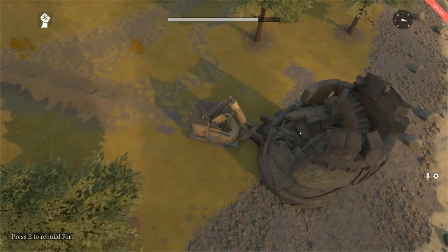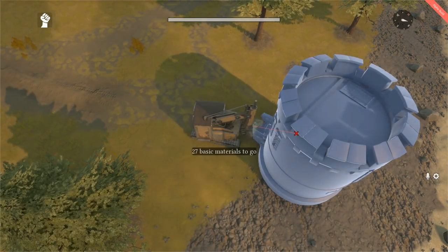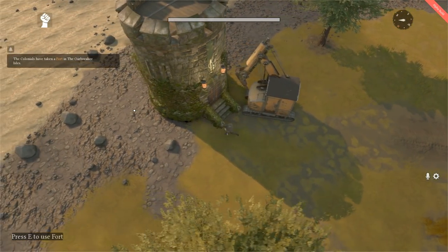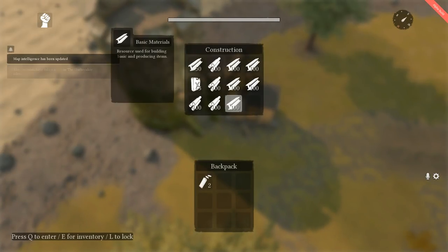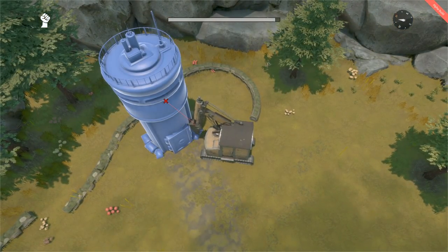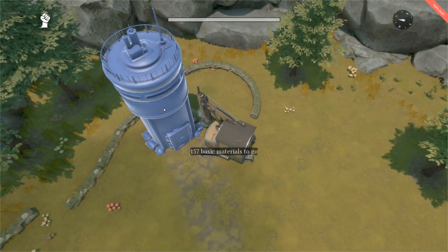There's a new world structure in the game: Forts. Forts are ancient towers that have been repurposed into remote operating bases, usually located at the fringes of the maps. These forts make great jumping off points for invasions into adjacent maps. Another new world structure is the observation tower, a tall lookout tower that provides map intelligence and coverage over a very large area.